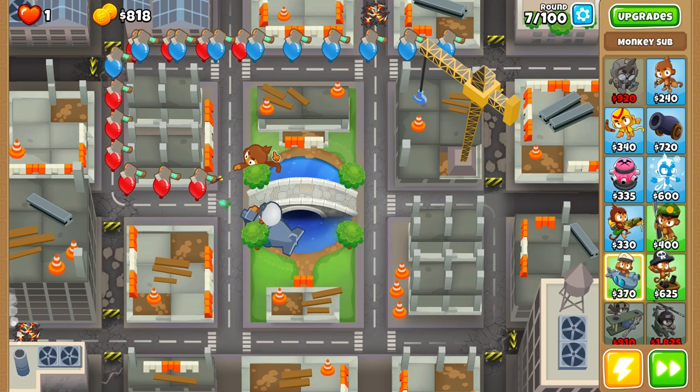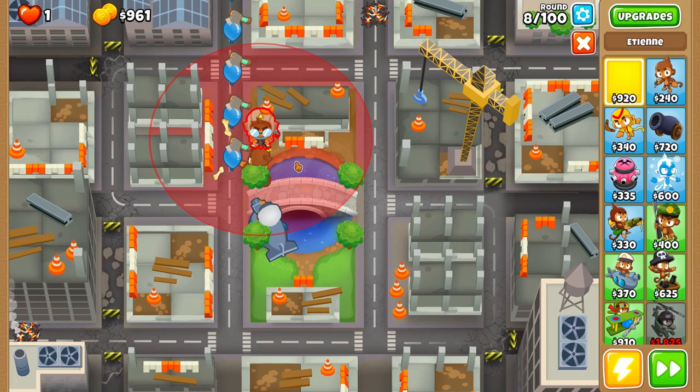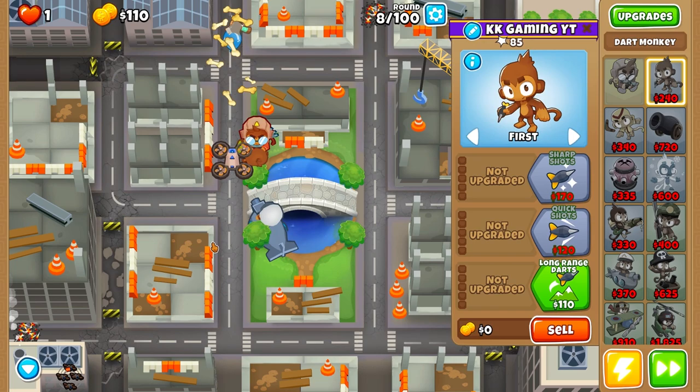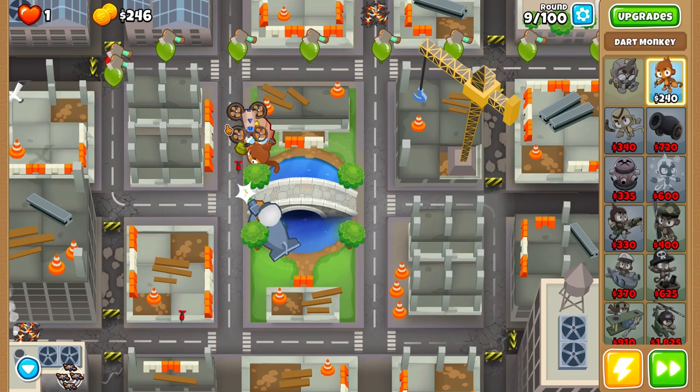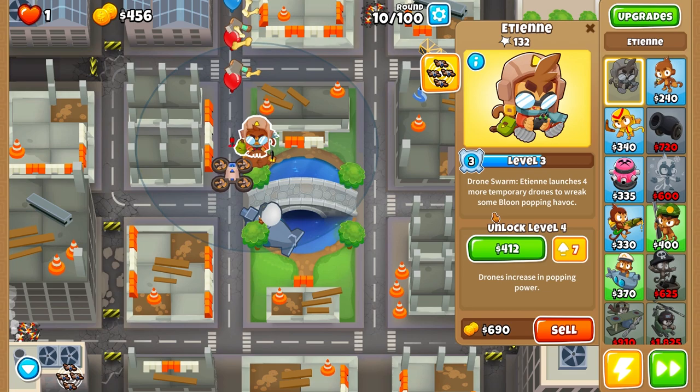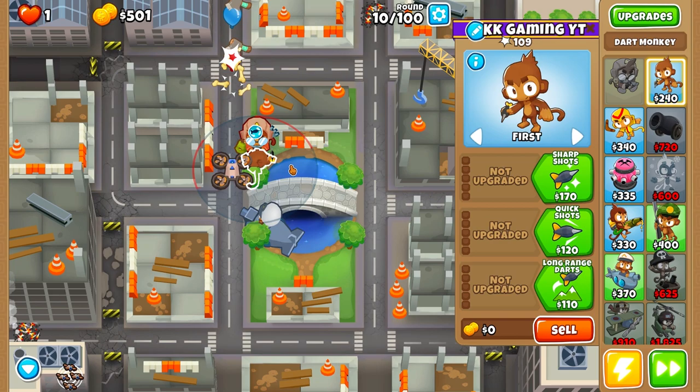Put down Etienne as far to the left side as possible. Etienne's drones are pretty weak against ceramics and grouped balloons, but these drones deal extra damage to MOAB-class balloons. This isn't written anywhere, but it's a fact I noticed while playing with Etienne. I've played at least 200 games with this hero so I can judge it.